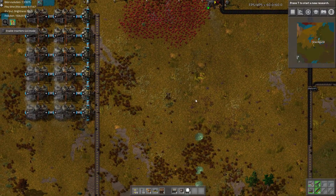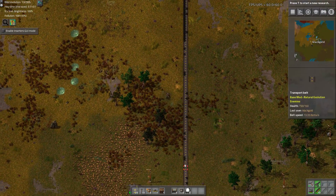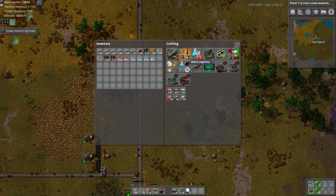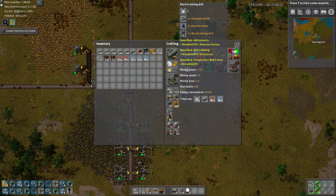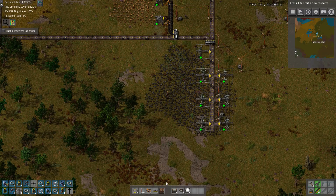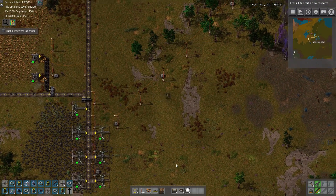Not enough coal is getting there, so I will just fill up this patch with the miners. Placing miners two, three, four, five, six, seven, eight. Looks like we're out of motors - pick up some more.